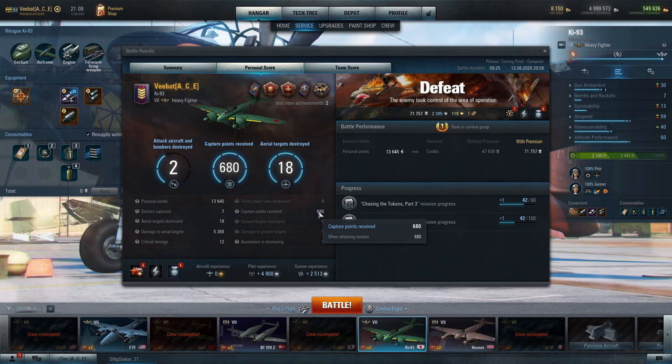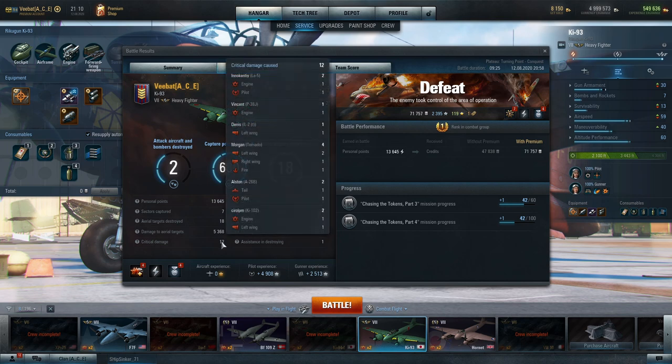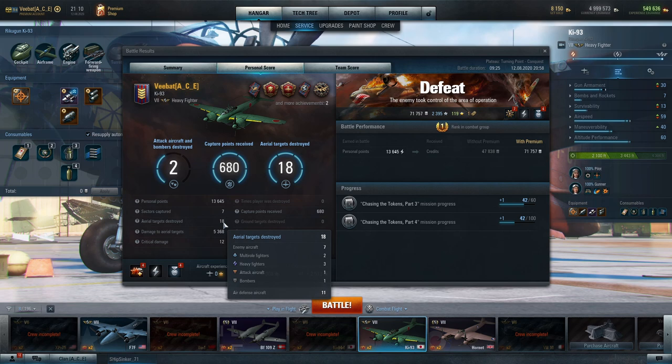I want to be trying to aid in capture as much as possible, or if I'm in an aircraft that isn't very good at that, secure a zone and get as many capture points as I can in a single sector. That's how I measure my success rate. Here you'll see we got 688 capture points while attacking, aided in capturing seven sectors - there were only five on the board - so we helped get both air bases, both command centers, and captured the garrison three different times. For aerial targets we killed a bomber, attack aircraft, three heavies, two multi-roles, and various air defense fighters.